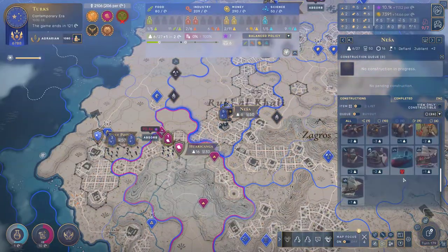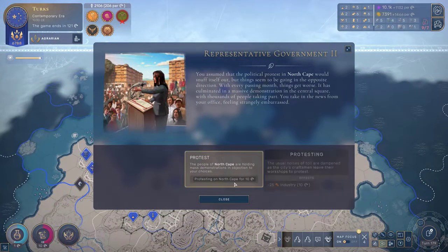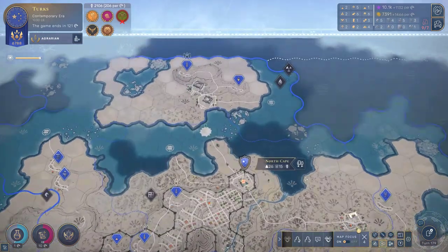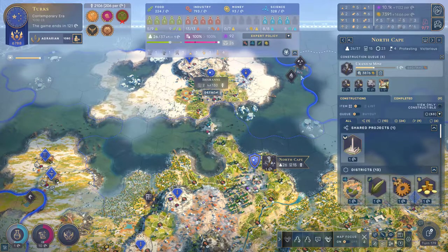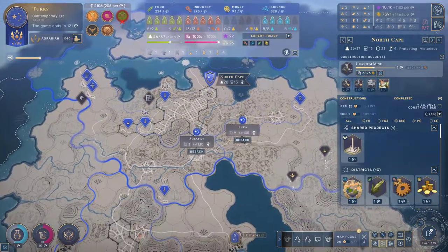That is Nisha itself — well, you guys just start on something; you're not going to survive anyway. Then we've got protests in Northgate — that's unfortunate and it's costing us some industry. You guys are building further uranium mines, so that's going to be some nice stacking of these bonuses, and some silver as well.